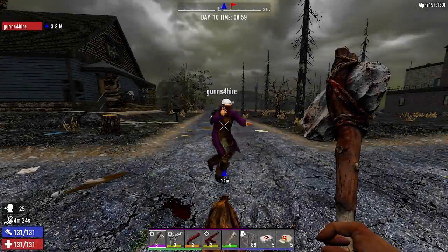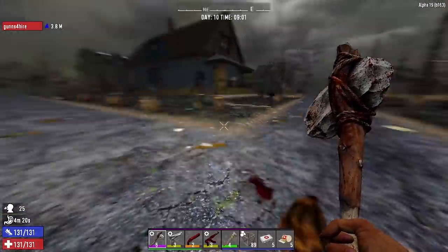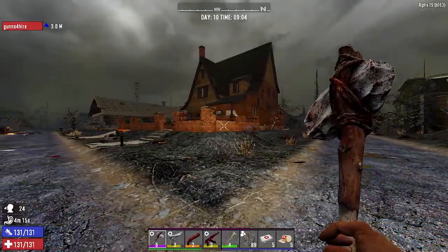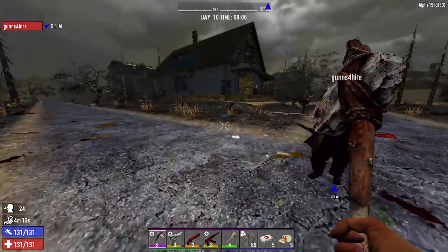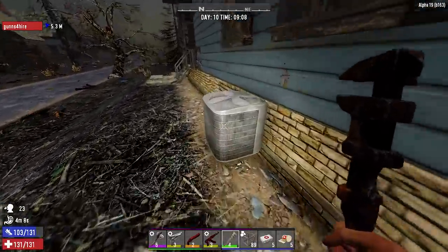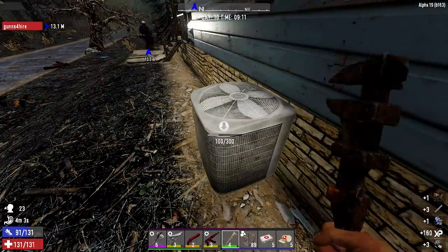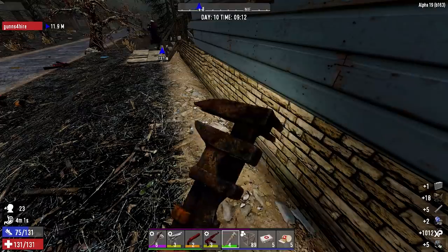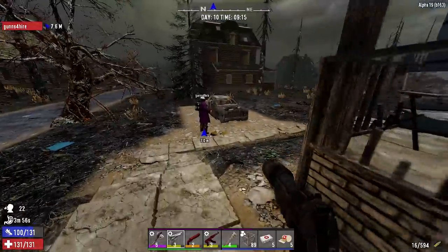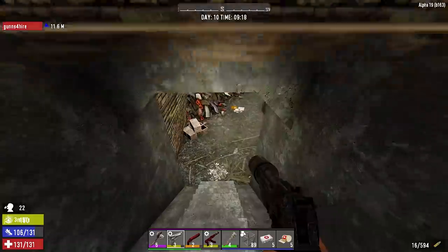Hey guys, welcome back - Day 10 of Seven Days to Die. We're on a mission to start collecting stuff. We did the orange house, found the way in on the side. Going to start collecting everything - duct tape, polymers, scrap polymers, springs, all that kind of stuff. Oh, and there's a basement!